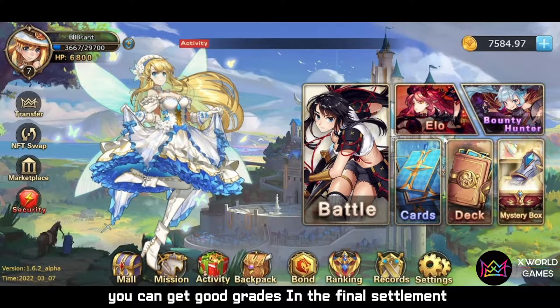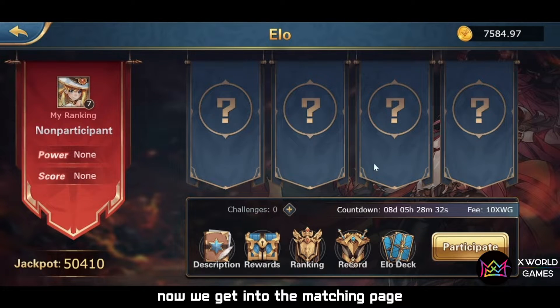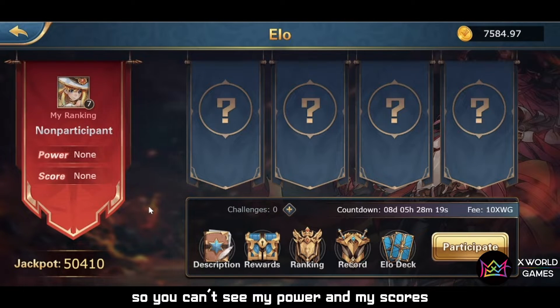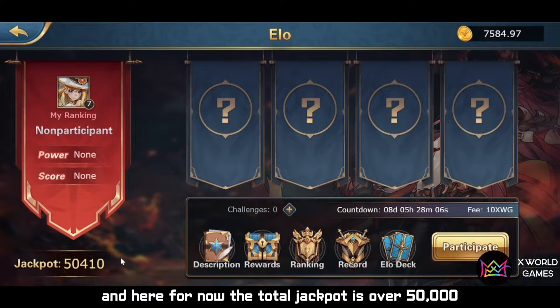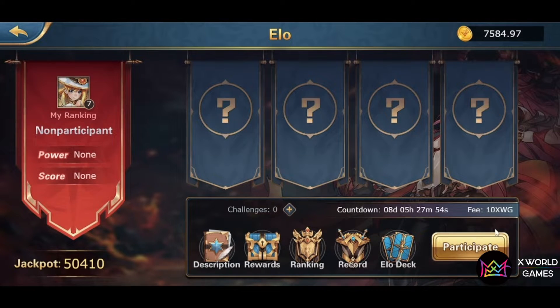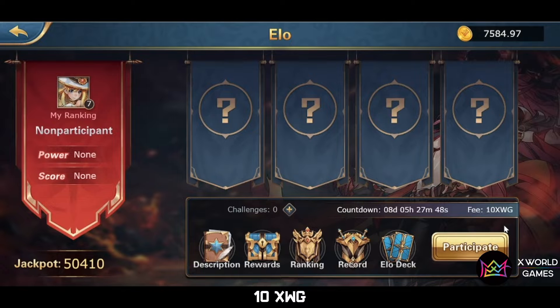Now we get into the matching page. You can see there are five slots in total. On the biggest right slot you can see my ranking position — I'm currently a non-participant so my power and scores aren't shown yet. The total jackpot is over 50,000, which is really attractive. By the way, there is a countdown for the weekly settlement, and every week to participate in this ranking you need to pay 10 HWG.